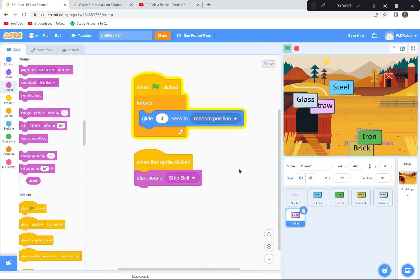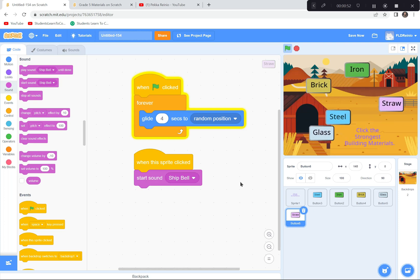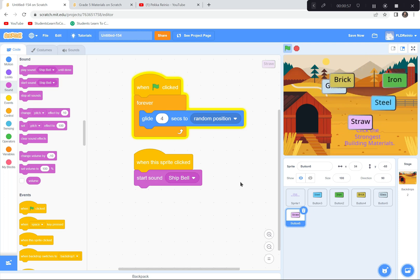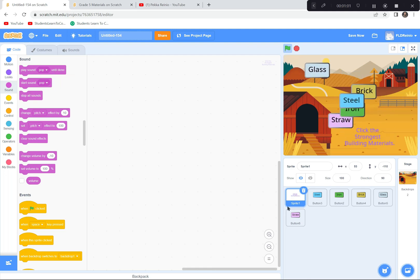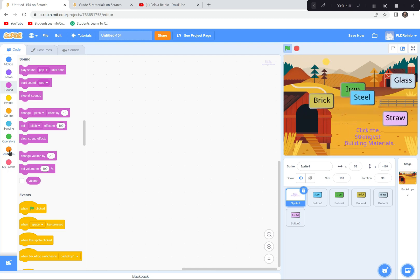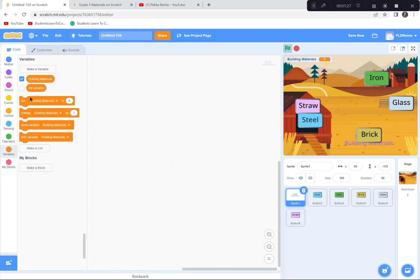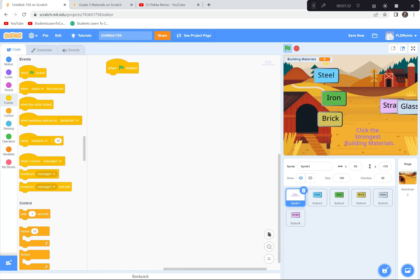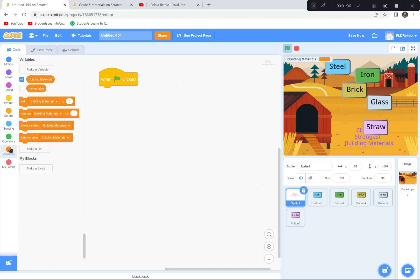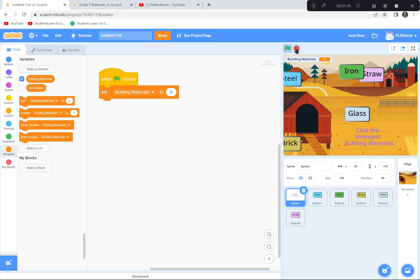Before we finish, let's add a points system. When you click a good building material you get a point; when you click a poor one you lose a point. I'll go to the Variables button, click Make a Variable, and call it 'Building Materials.' On the title sprite, when the green flag is clicked, I'll set Building Materials to zero so it starts fresh each game.